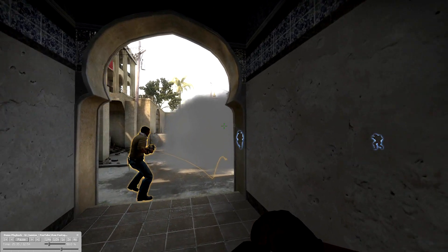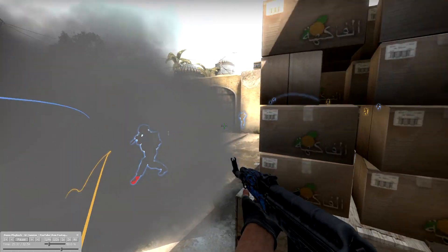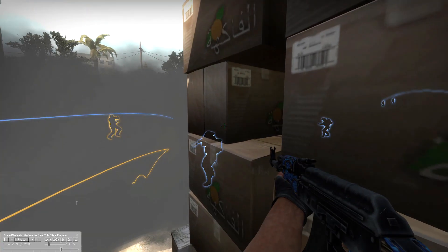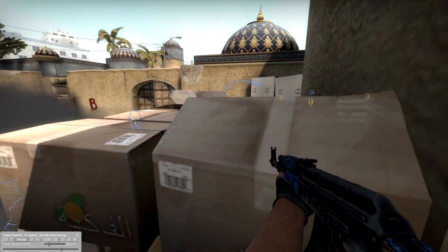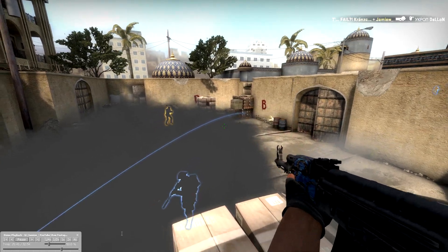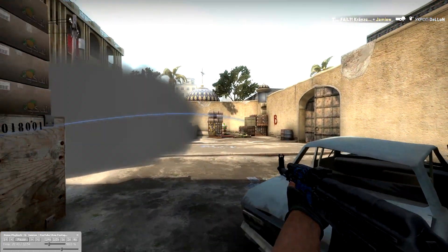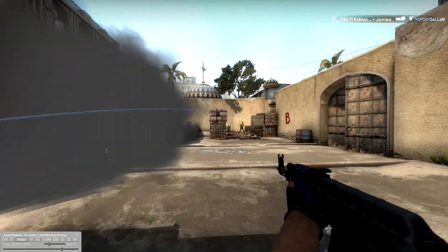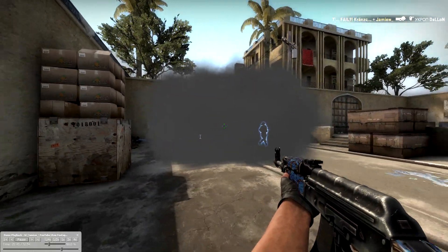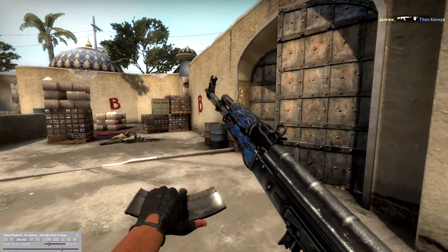Generally when we're doing this, some guy will go this way and check those areas. I'll throw a flash and jump up here just in time for it to pop. Then I'll go up and start peeking the site, generally focusing on closet. I miss this guy as he comes through, but I'll check closet and go through. Having the smoke here is just really great for actually getting into the site as it significantly minimizes the number of angles you have to check while you're in tunnels.